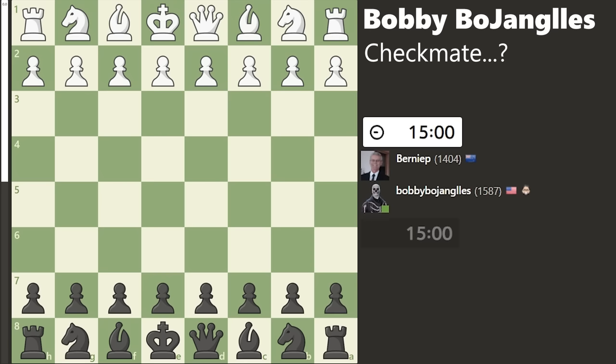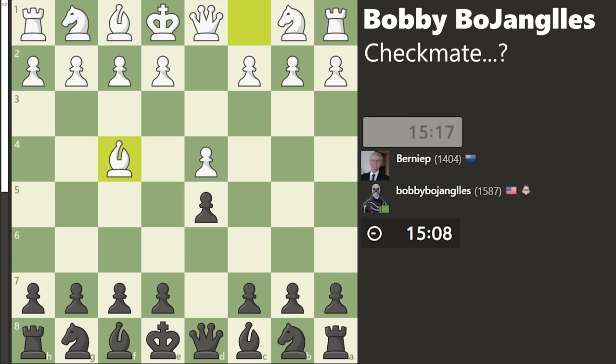Welcome back to another episode of Reading Chess Moves for 10 Minutes. D4, D5, Bishop F4, and it's the first London ever played on the channel.